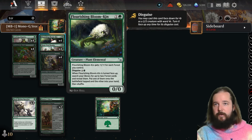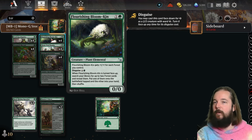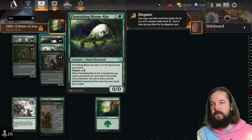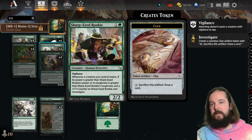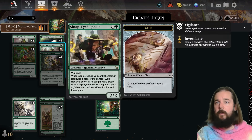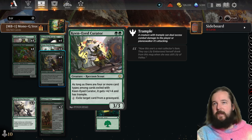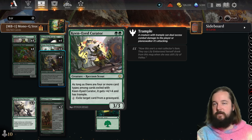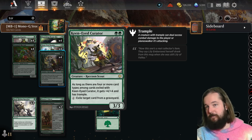We've also got the Flourishing Bloomkin, which is great for mono-green — getting power equal to the number of forests you control, though they're not counters, just its power. Sharp-Eyed Rookie gets a counter on it and investigates every time you play something larger, fitting into the counter theme. Keen-Eyed Curator from Bloomboro gives some ability to affect your opponent's graveyard if it comes to that.